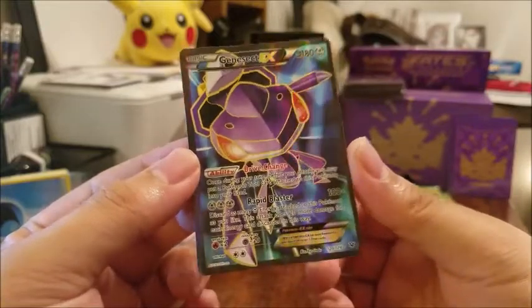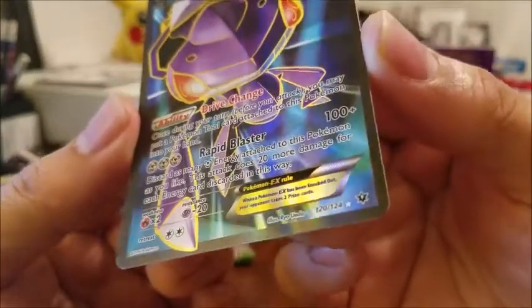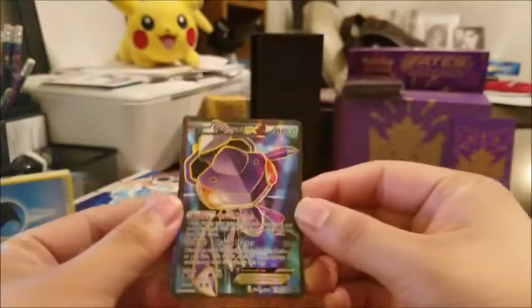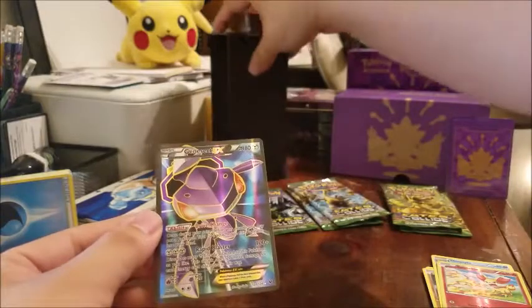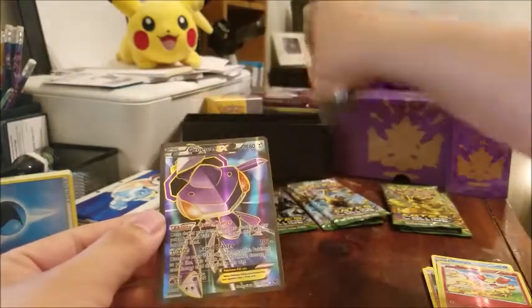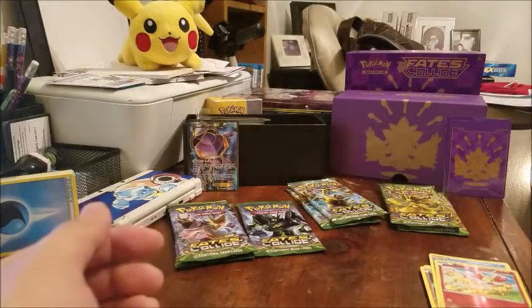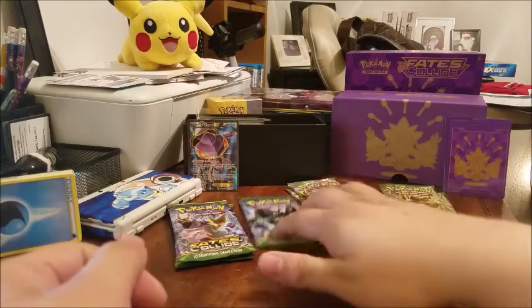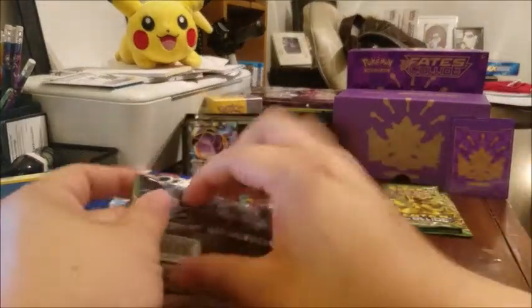Holy cow, oh my god, look at that sucker — that is a great looking card! The Fates Collide symbol on the rear — that is a beautiful beautiful card. That is so exciting: my first ever Fates Collide pack and I get an insane pull — that Genesect EX card right there! Let's move down the line and do the Mega Alakazam booster.